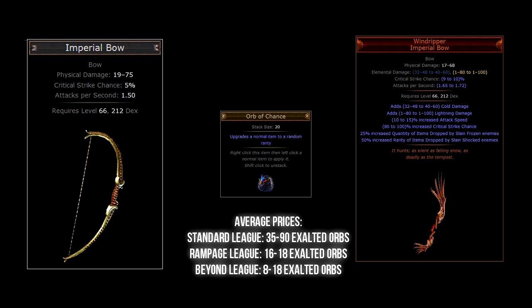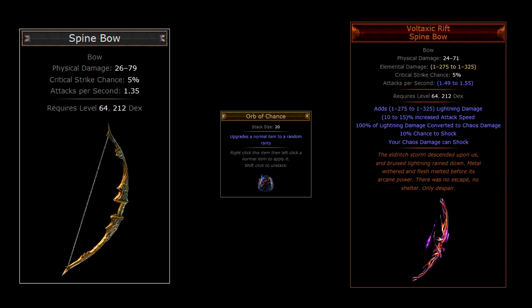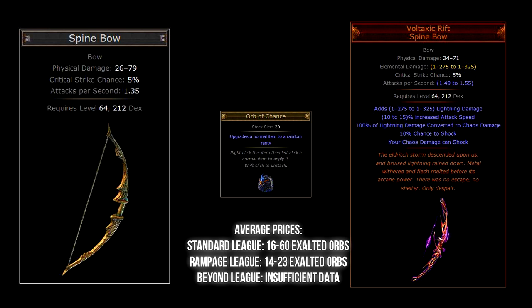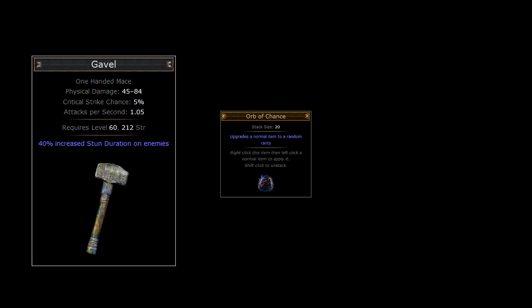The next weapon requires a Spine Bow as the base type. Chaos orbing this item gives you the chance of getting a Voltaxic Rift. Voltaxic Rift has the unique ability to convert lightning damage into chaos damage, and makes that chaos damage able to shock as well. Voltaxic Rift is actually a map drop only, however the Spine Bow base type can be found in any zone above level 62 and can be chaos orbed from there straight away.